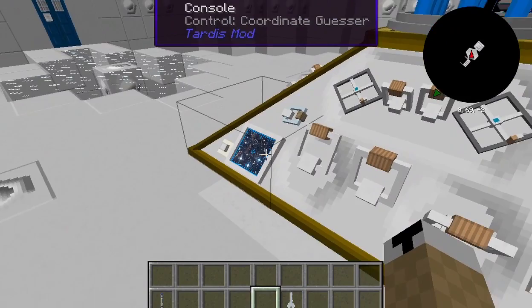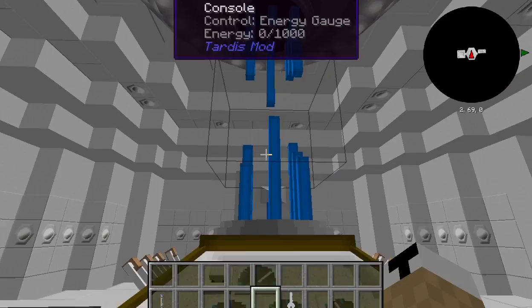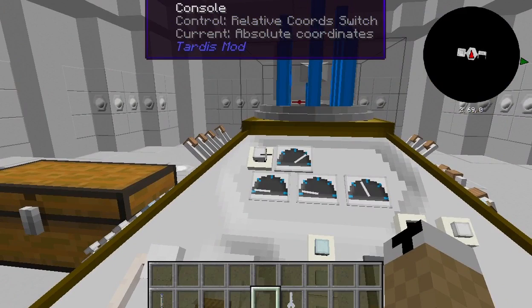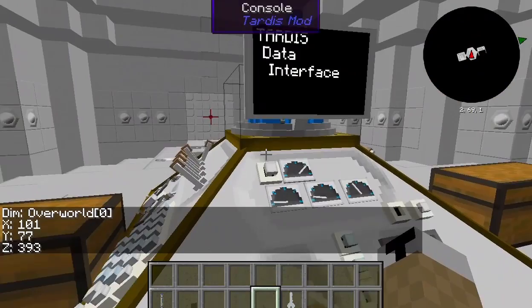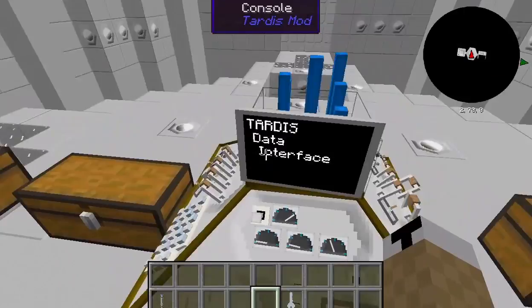The coordinate guesser will tell you the approximate coordinates all together. Speed — you can go faster, but the faster you go the more buttons light up and the more dangerous it is. In survival you could get a lot of damage. Coordinate switch — you can have it set to absolute coordinates so whatever you have set — say 101, 77, 393 — it will land there. Or you can set it to relative, meaning if it's an obstructed block or it doesn't want to land there for some reason, it will land nearby. That is the basics behind flying the TARDIS.